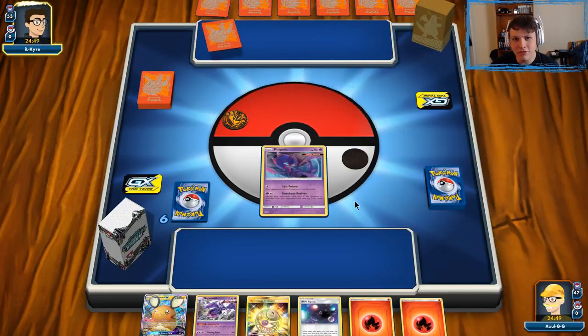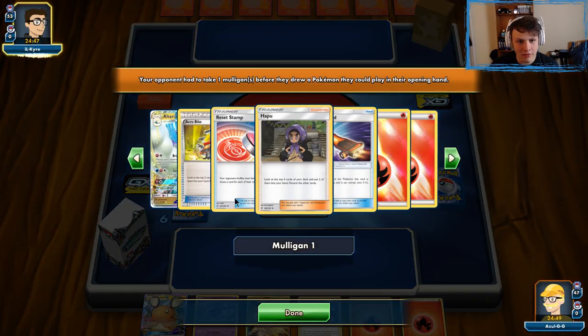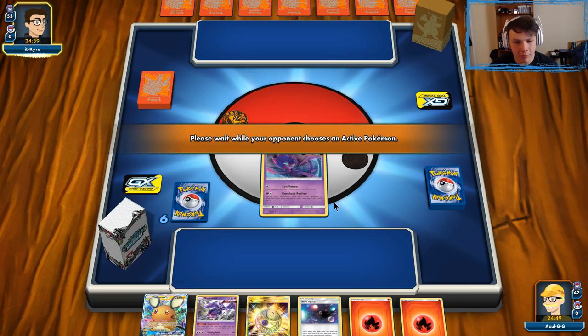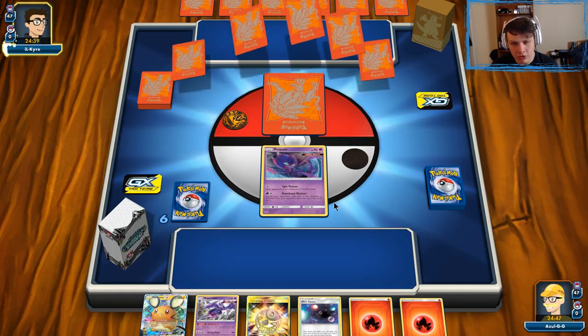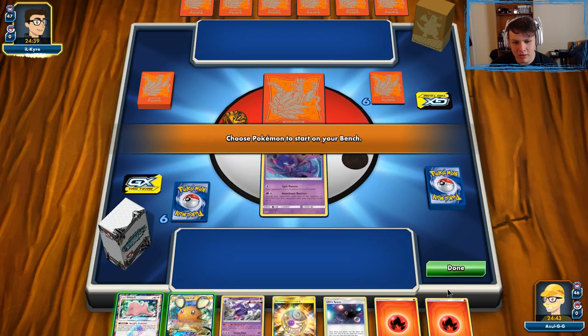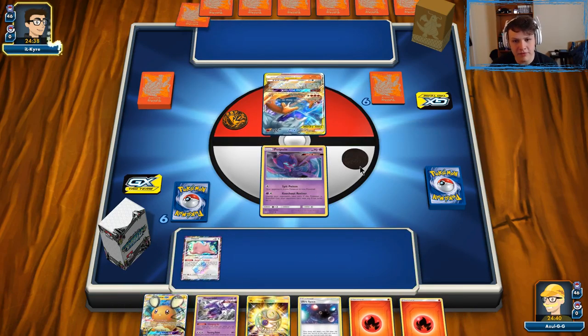Let's get into some games. First game it looks like we're up against Mewtwo Box — the new Mewtwo Box. We got a pretty good start: we've got a Poipole, we can Treasure for a Poipole, we can Ultra Space for a Poipole. There's a Ditto off the top as well, so now we're gonna Ultra Space probably for a Blacephalon. There's a rushed start from our opponent — not an ideal start for them.